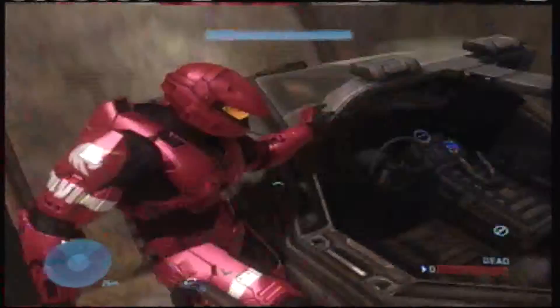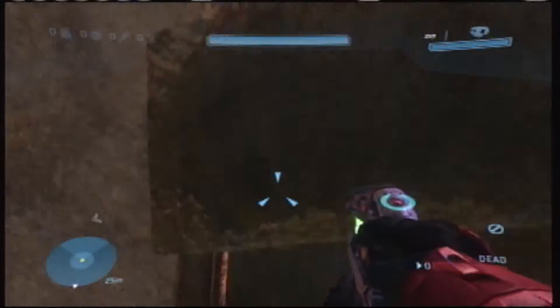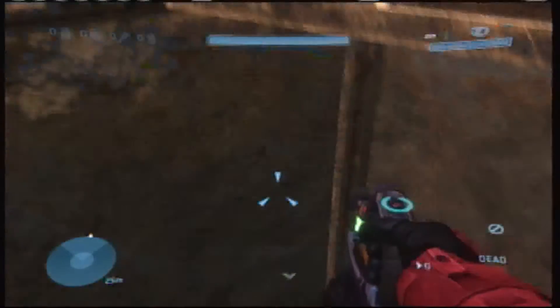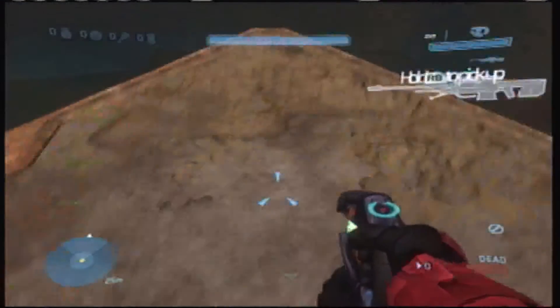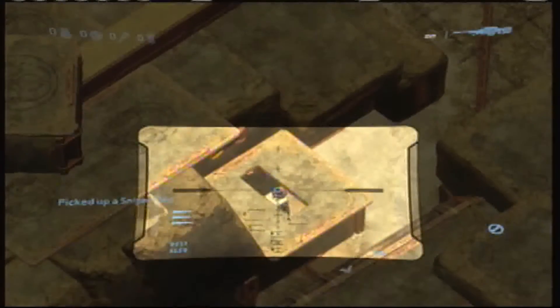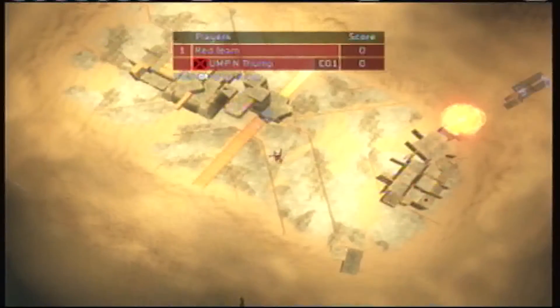So now what you're going to do is take your warthog and put it into this tube corner here, enough so that you can stand on it and then jump on this wedge. Then jump up, grab a sniper rifle and there's a wall slit with a fusion coil. And then you can go ahead and fall off.